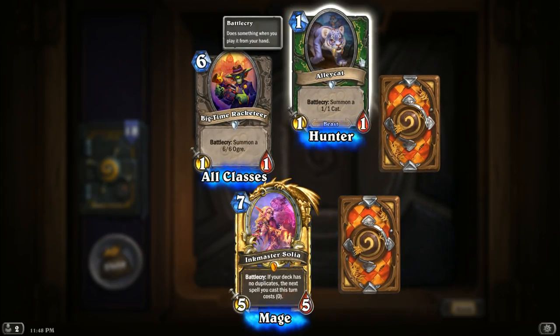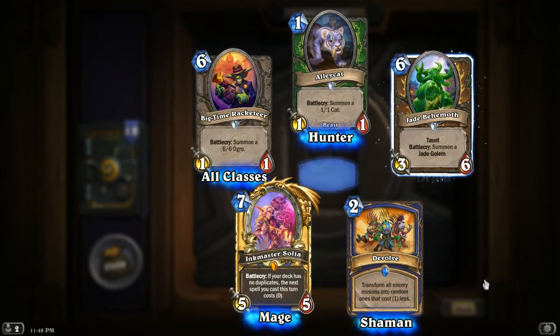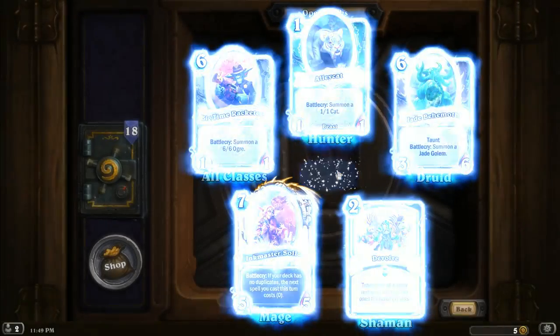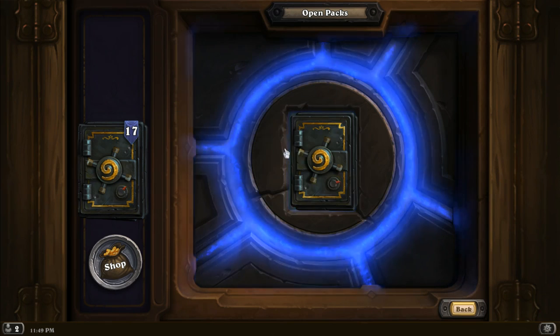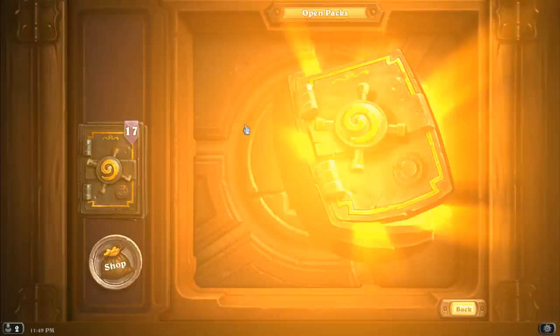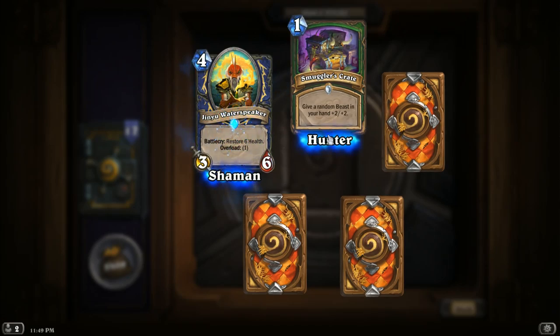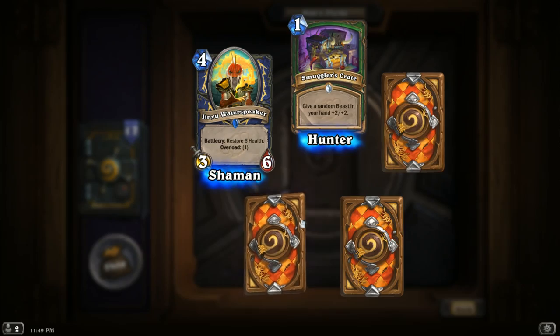Alley Cat? I'll take that — it's a Hunter card. Shaman? I don't really play too much Shaman. I see a lot of Jade Golems being chucked around nowadays. Not bad — we got our Legendary in the 2nd pack. Smuggler's Crate: give a random beast in your hand +2/+2. I actually like that, that's kind of nice. Very nice.